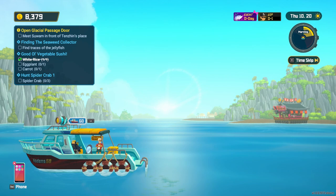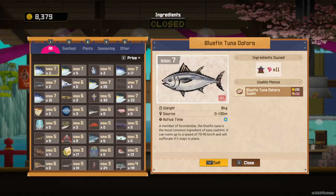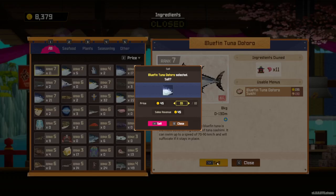The second way to sell stuff in Dave the Diver is through your ingredients. You have to go to your sushi restaurant, to Mr. Boncho. Once you're there, you go to your ingredients. What I like to do is sort by price to see what's the highest value item I can sell. As you can see, I have a bunch of tuna. I can sell the tuna just like that.